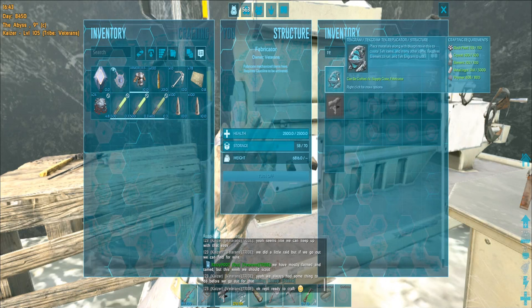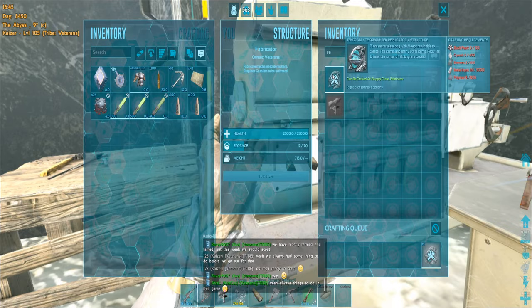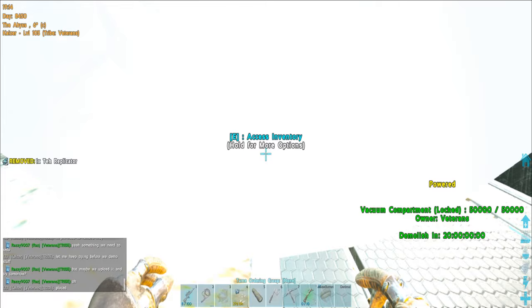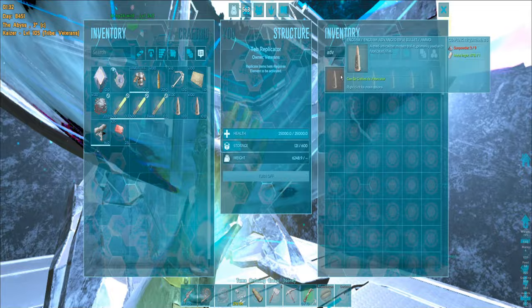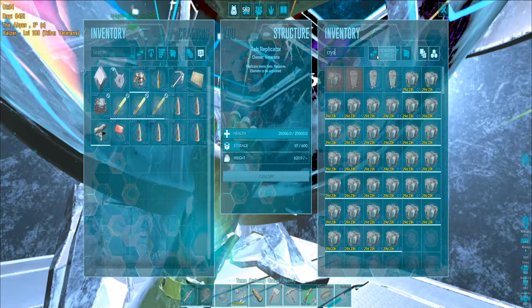We have enough materials for the tek replicator now. Wait with me dear watchers — even though we are very safe here it's still exciting to craft it. The tek replicator is placed — this looks cool, this looks amazing. We just need more element, then we can craft more vacuum chambers for the outside tower. That's gonna be our next move, but not very soon because the outside tower will be easier to spot by our enemies.